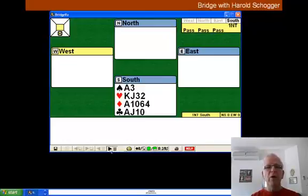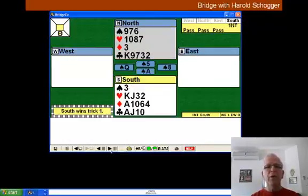On our hand this week, we open one No Trump and West leads the Queen of Spades. It's not a matter of making this contract — it's loss limitation. If we are careless, we could go two or three down.